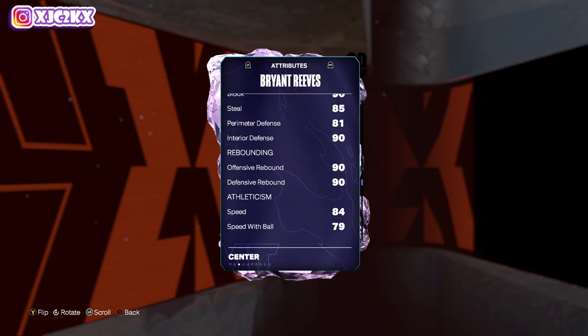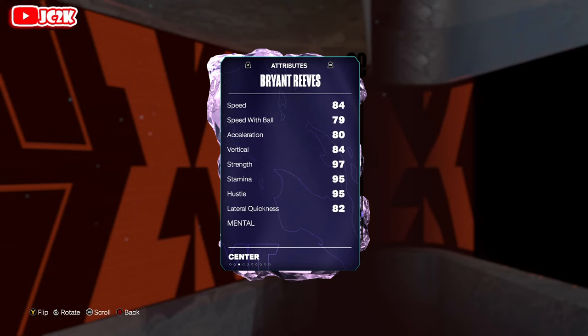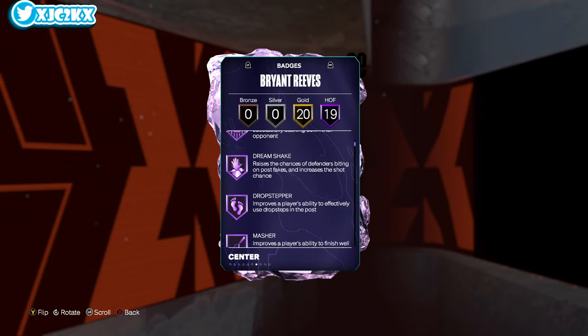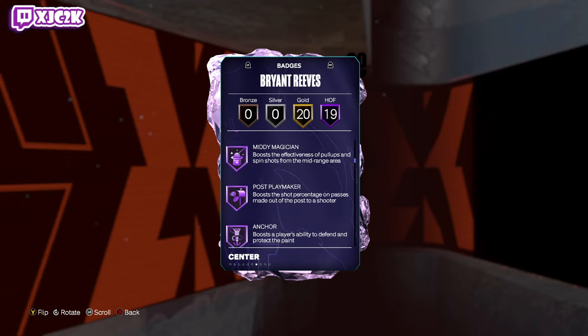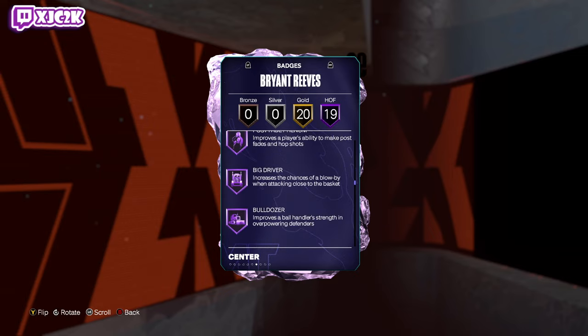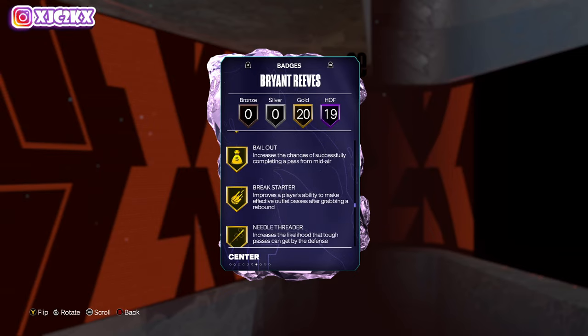90 block, 90 interior, 85 steal, 81 perimeter, 90 rebounding, 84 speed, 80 acceleration, 79 speed with ball, 82 lateral quickness. He's not insanely fast, nor an incredible shooter or playmaker, but he does have 19 HOF badges, including a ton of interior badges — basically every interior badge you'd want on both ends of the court: dunking, defense, interior, rebounding, all that type of stuff.